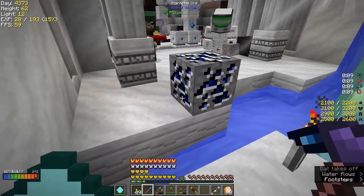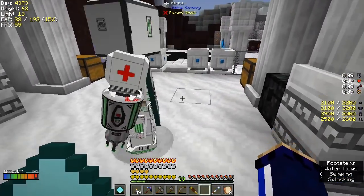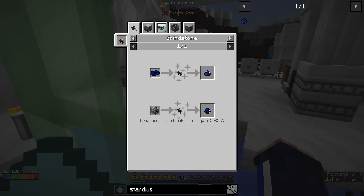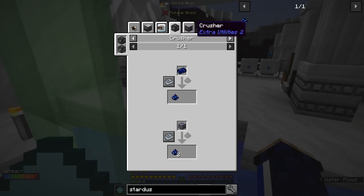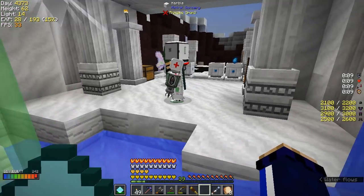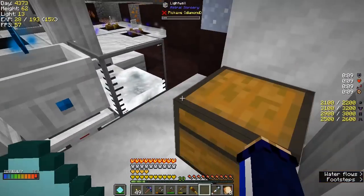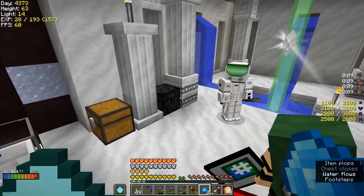Depending on the mods you have installed you might be able to turn it into stardust directly by putting it in a pulverizer, or you could just smelt it and get an ingot. In an induction smelter you can take the stardust and concentrate it with a hellfire ingot to make a star metal ingot, but ultimately just take it in a furnace and turn it into a star metal ingot. That's what we'll have to go with for that.